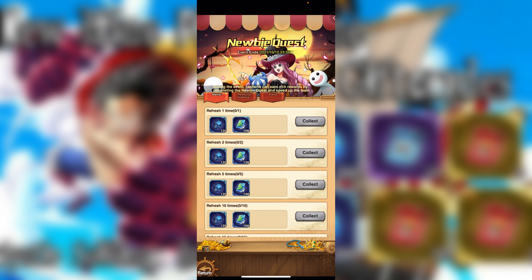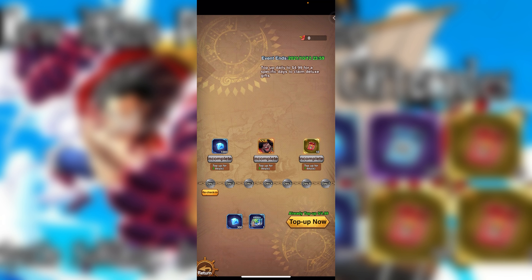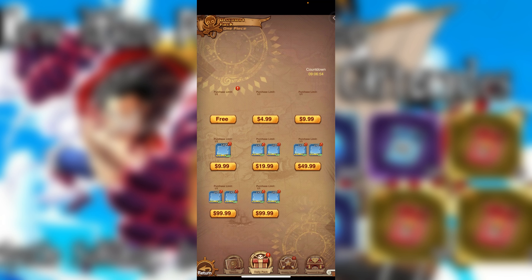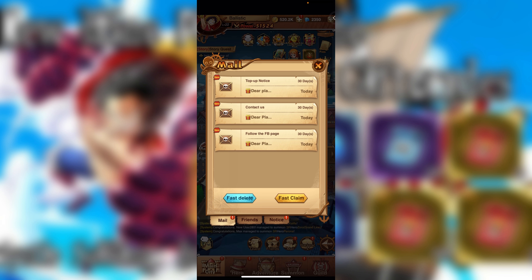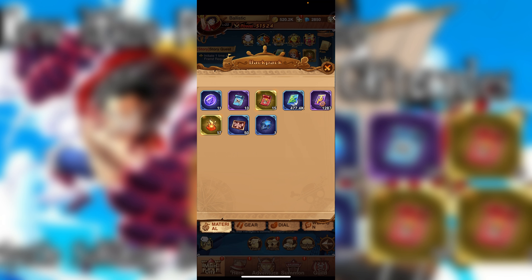Let's check these top things — newbie quest, character assembly, orange crew. Let's go to top up — accumulate, cumulative, ignite, illustration. Wait, this had more — another free thing, and another free thing. Let's go to mail. What's in mail? Five hundred gems. We have new gear for Luffy.